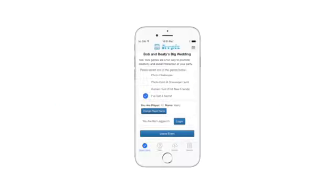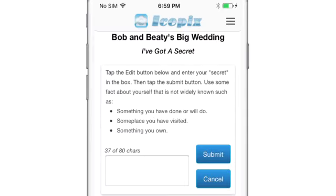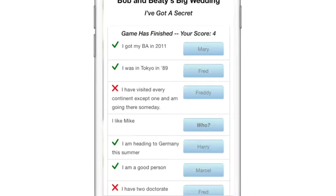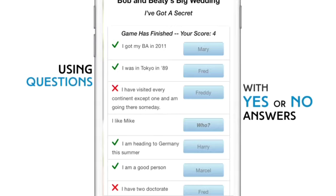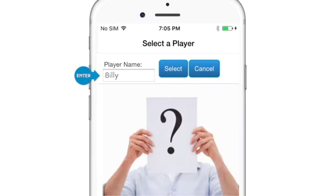A third game is called I've Got a Secret. It is based on the classic 20 Questions game. To play, select the game on the Select Game tab, and then enter a short description of something about yourself on the Submit tab. This becomes your secret. On the Find tab, you will see a list of other people's secrets. Using questions with yes or no answers, you interrogate others, and once you have determined which is their secret, you tap the Who button to enter their player name.